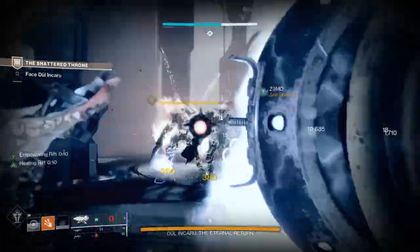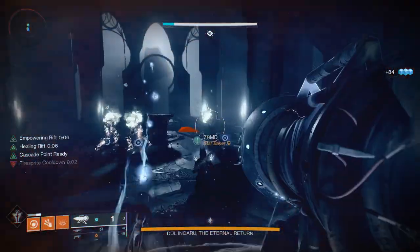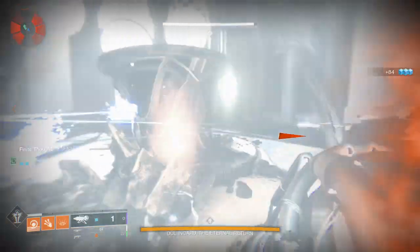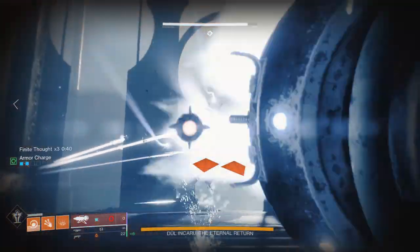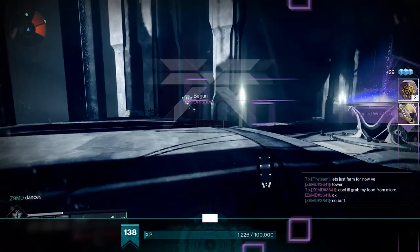It's very easy. As you can see, it's 30 seconds per run. The other 1 minute and 30 seconds is actually just spent in the menu using the checkpoint. In this run I didn't get any defiant engrams, but based on my experience, I'd estimate it's about a 50% drop rate for every activity in the game.